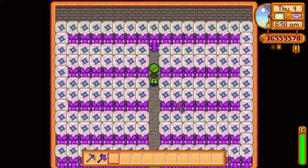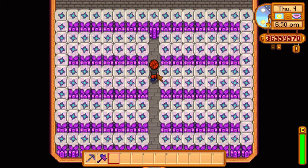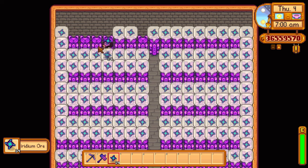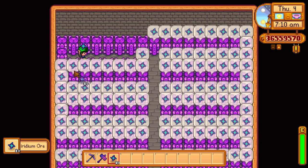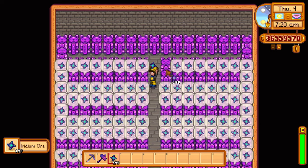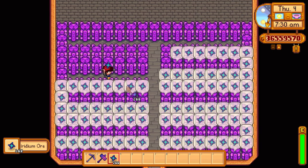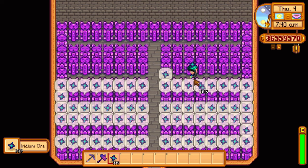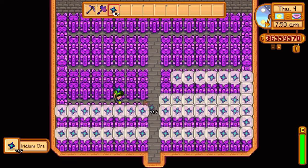I wanted to show you the power of duplicating the statue of perfection. If you duplicate it enough to fill up a shed, you'll never have to go to Skull Cavern again unless you want auto petters or something. As you can see, it generates iridium ore every single day. Let's collect all the iridium ore and see how much we get — each statue can give you multiple iridium ore per day, somewhere between one and eight. I end up getting more than 600 pieces of iridium ore from doing this.